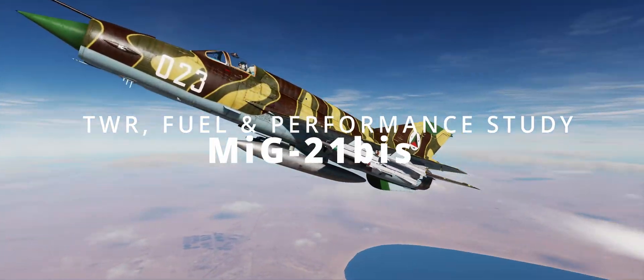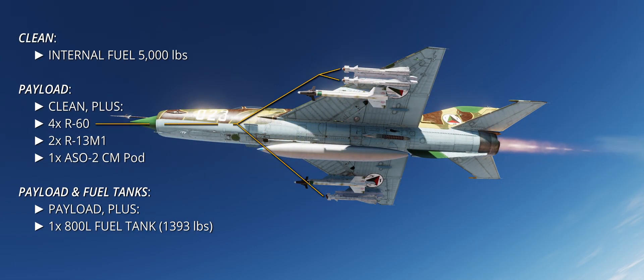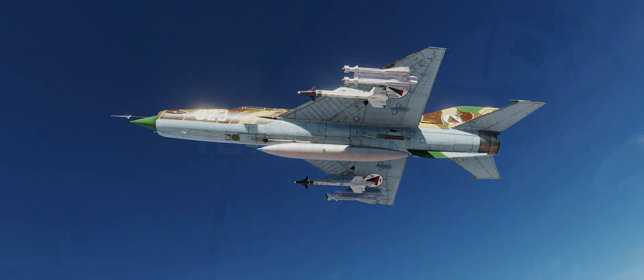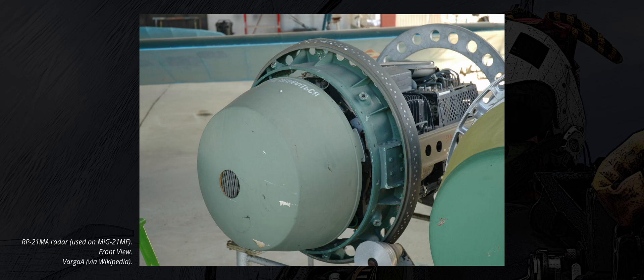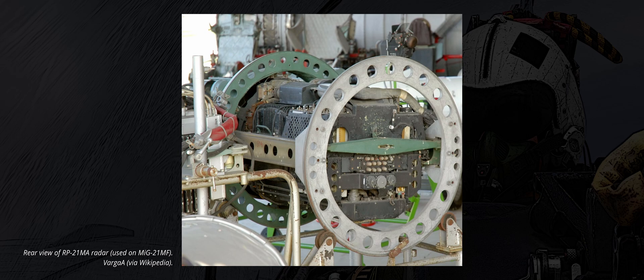Mikoyan-Gurevich MiG-21bis: codenamed Fishbed by NATO, the MiG-21 is a good challenger to the Phantom II for the title of the most iconic mid-Cold War aeroplane. Both were produced in staggering numbers — almost 14,000 for the MiG, over 5,100 for the Phantom II. The Fishbed is the first single-engine fighter analysed so far. Throughout its long history, this lightweight fighter was tasked with a plethora of roles, from point defence interceptor to air-to-ground and reconnaissance. The DCS MiG-21bis was one of the very first modules added to the original Ka-50 and A-10C. This version represents a 1970s evolution of the Fishbed, with increased internal fuel, improved radar, power plant, and an internal gun compared to the original variants.